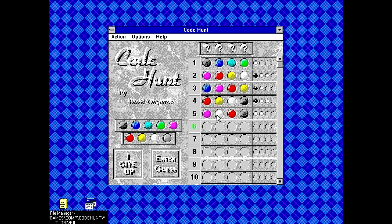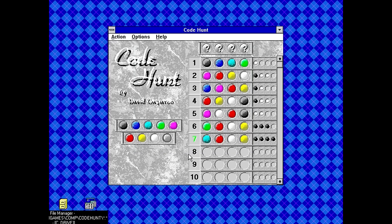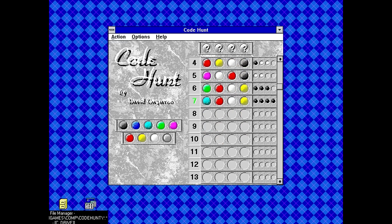Looking this over, I think red goes here, yellow goes here, and white goes here. As for the last one, it's either cyan or green, since we know blue and black aren't in there. Let's try green — three correct, so it's clearly not green. So it must be red, white, yellow, and cyan. And there you go — cyan, red, white, yellow is the correct combination. I notice there's a scroll bar too, so we could have gone up to 20 guesses, but we got it in seven.